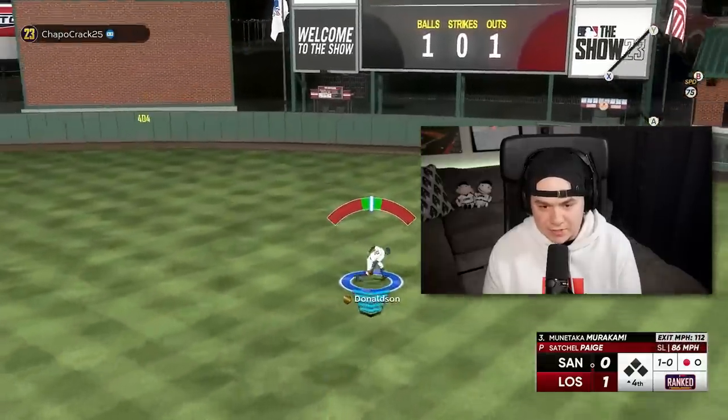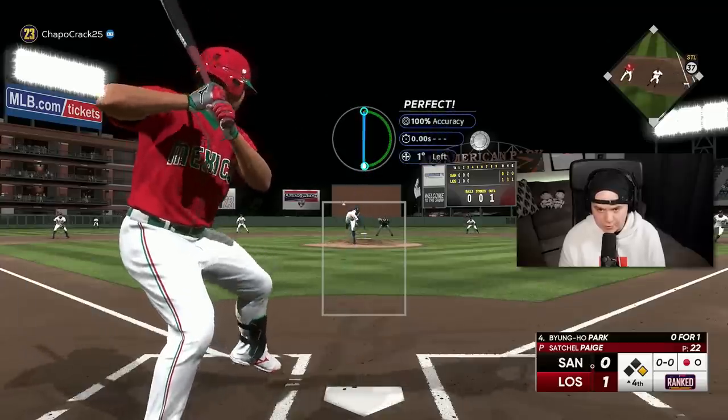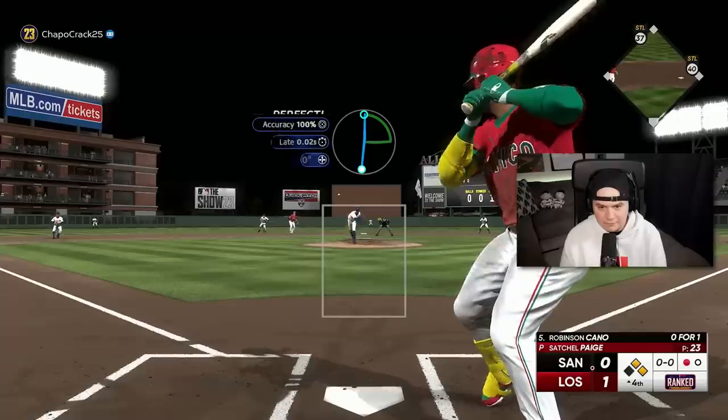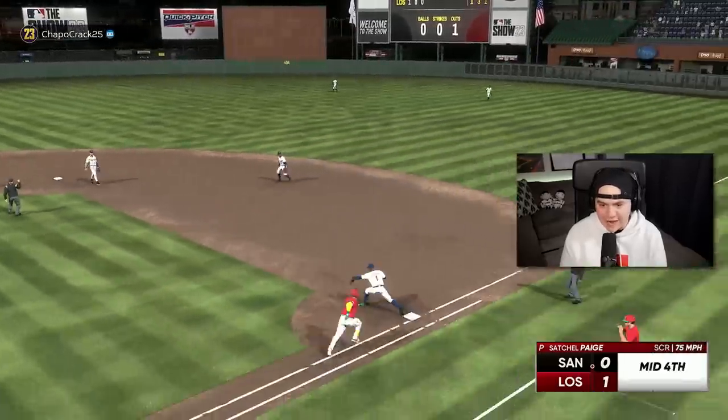I am lucky that that's just going to be a single. This guy will swing at pitches out of the zone — I'm going with a sinker underneath, trying to get myself a little double play. I didn't know if it was going to lock onto Jeter or not. Here we go — we still got a chance to turn two and get out of it. Satchel escapes a jam.